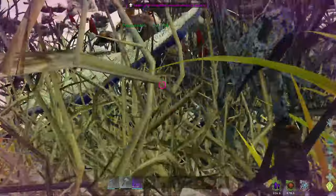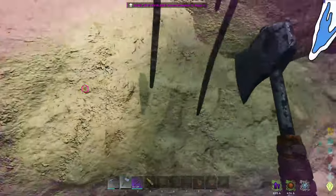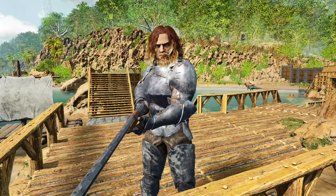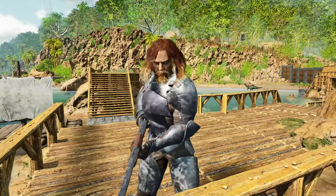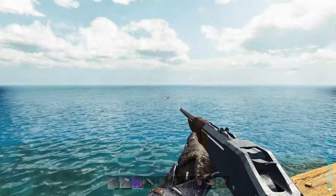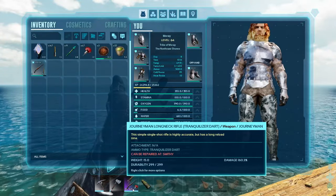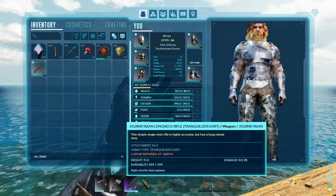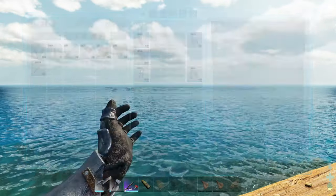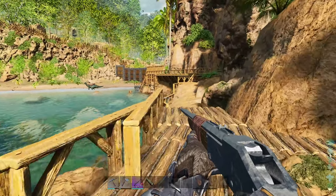Welcome back to ARK. Today we're going to be taming up an argentavis. I went out and got a couple of drops — one of the good drops gave me this long neck rifle with some damage and a lot of durability, so this one should last me a little bit until I find a better one or we can blueprint it.